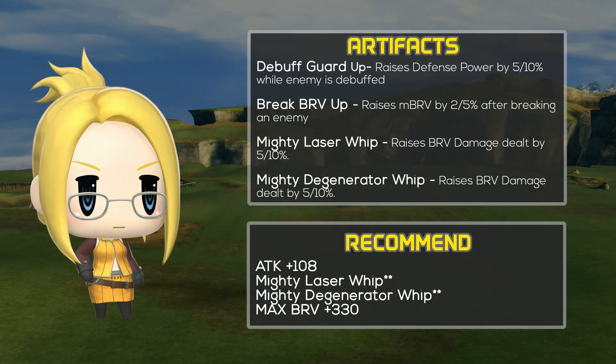Next let's talk about Christus' artifacts. First, Debuff Guard Up, which increases defense power by 5 or 10% while the enemy is debuffed. Break Brave Up, which raises max bravery by 2 or 5% after breaking an enemy. Mighty Laser Whip, which raises brave damage dealt by 5 or 10%. And Mighty Degenerator Whip, which increases brave damage dealt by 5 or 10%. Since her attack stat and ability potencies are pretty low, I would recommend getting the Attack Plus 108 or the mighty passives to try and patch up her attack.